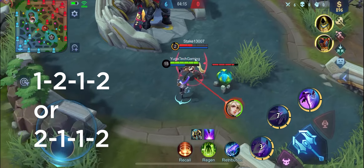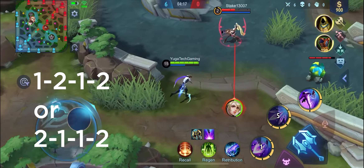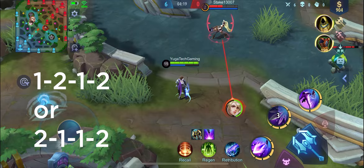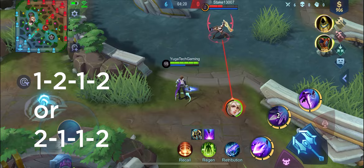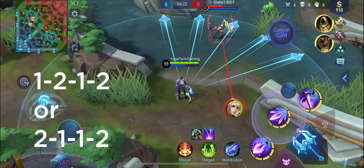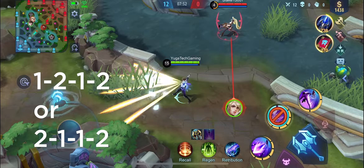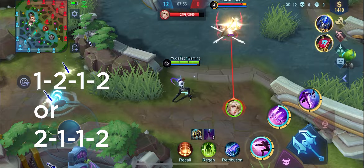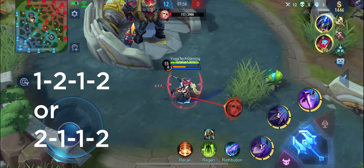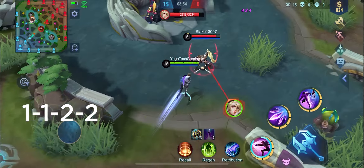If your enemy is in front of you and your thrown daggers are near your enemy, you must use the 1-2-1-2 or the 2-1-1-2 combo. As you will see, when the daggers are closer to your enemy than to you, you have to use the first skill first before recalling your daggers — because if you recall the daggers first, they will reach you before you reach your enemy and will not damage your enemy that much. When your blade is far from your enemy or behind you, you must use the 1-2-2-1 or 2-1-2-1 combo. Always remember the proper timing of recalling the daggers, as we will use it in our next combos.